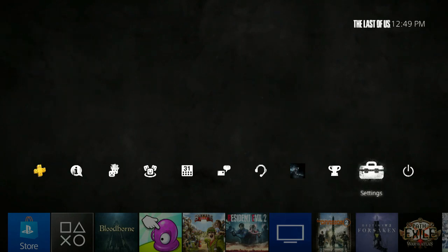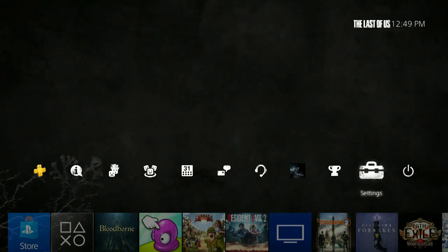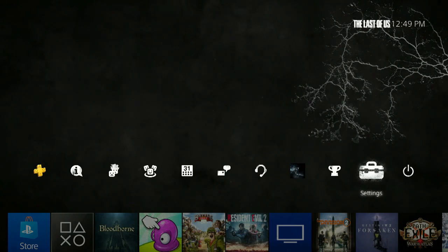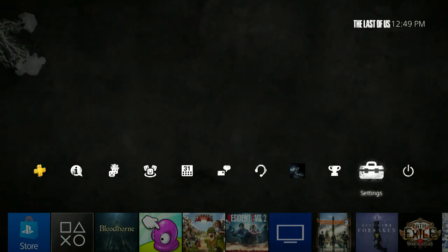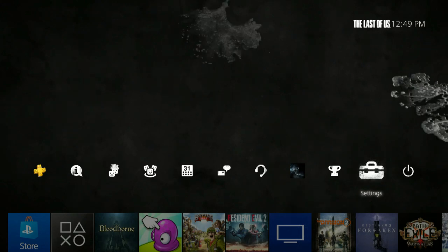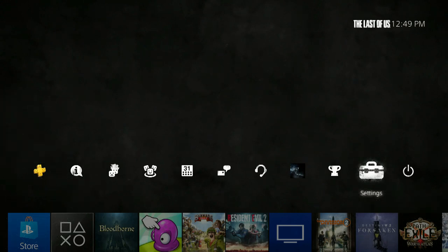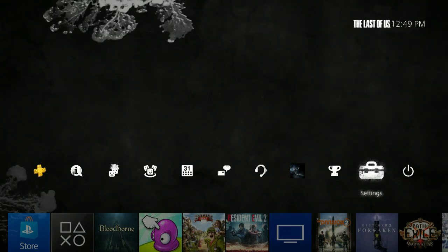There are only two things you need to activate easy mode in Bloodborne: a PlayStation 4 and a hard copy of Bloodborne. I think you can do it with a digital copy but I haven't tested it yet, so once I test it I'll let you know. As of right now I believe you can only do it with a hard copy. They're only like 15 bucks at GameStop these days, so it's not that expensive — totally worth getting the hard copy especially if you like the game.